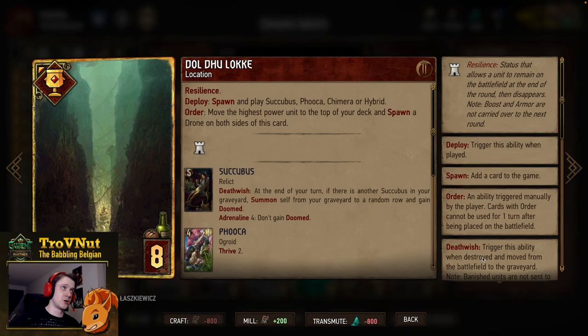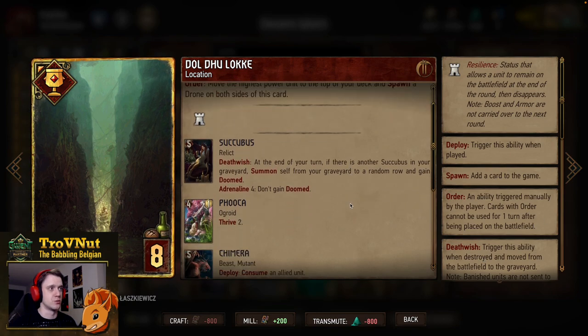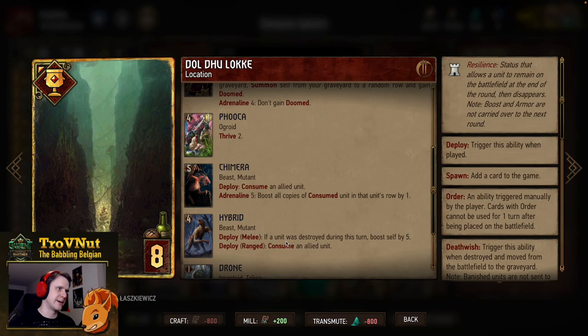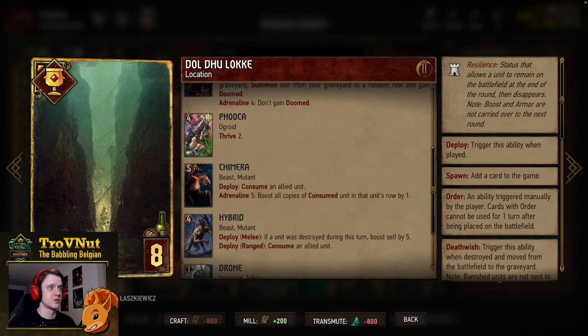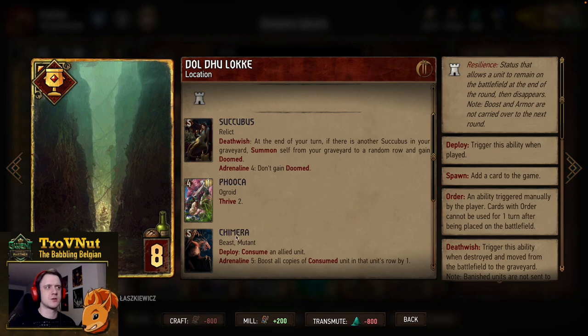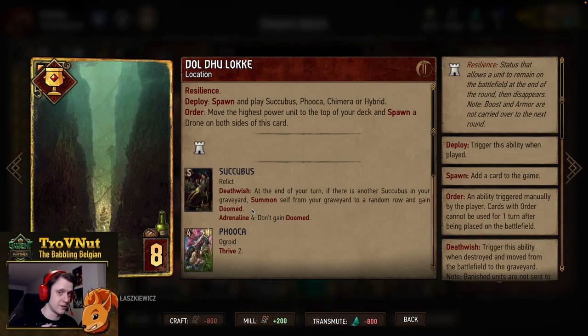We have our one and only location card, Doldu Lock. It has Resilience, and on deploy you spawn and play a Succubus, Fuca, Chimera, or Hybrid. If you don't need the third Succubus, Chimera is usually the more interesting option since Hybrid only has a consume but just four points. On order, you move the highest power unit to the top of your deck and spawn a drone on both sides — usually seven points, but also a great setup card.